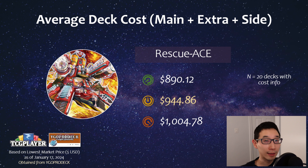Looking at specific decks: Rescue Ace on the low end was about $900 USD, on the high end $1,000, averaging around $950 USD — not much of a range, it's quite an expensive deck. With Bonfire and Populous becoming legal soon, it's going to get even more expensive, so Rescue Ace is certainly on the high end.